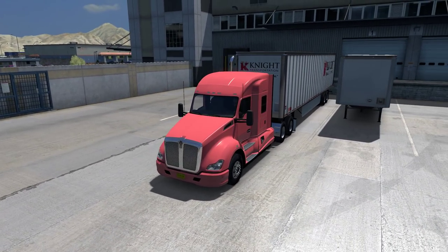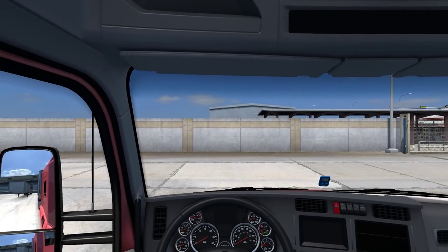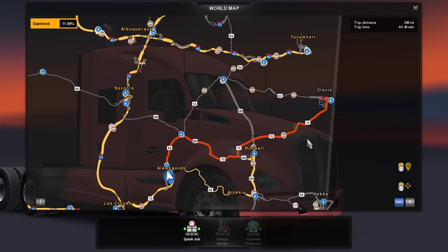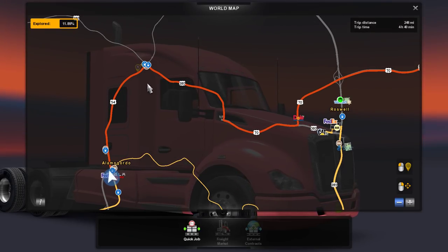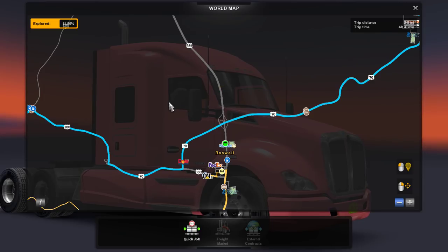It must be one of those trailers from Andre 383. Anyway, in this episode we are going from - we're still in New Mexico - we're going from Alamogordo to Clovis, which is around 248 miles. Shouldn't be that bad, right? We'll be taking multiple US routes here and I'll be keeping the GPS on.